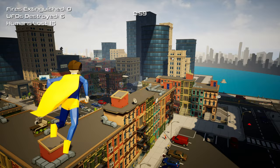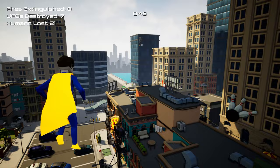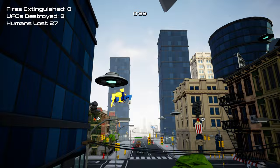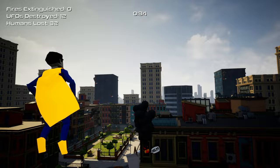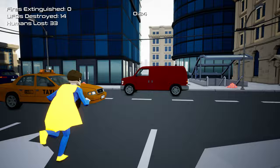Let's just focus on getting the UFOs for now. Where are the other ones? Oh there's loads here. This does look very good - this looks very cool. The flying mechanics feel very nice, very fluid, which is great. I can't seem to figure out how to extinguish the fires - I think it's probably meant to be left click.